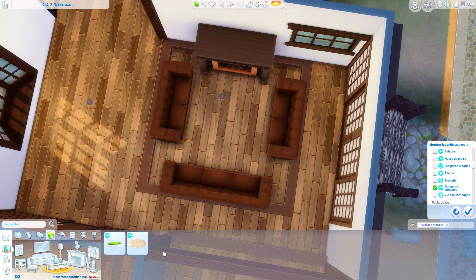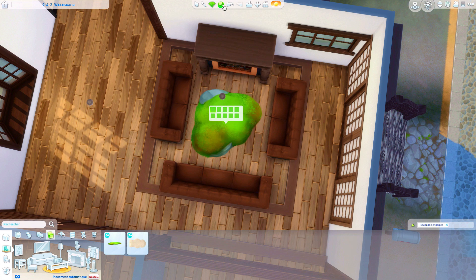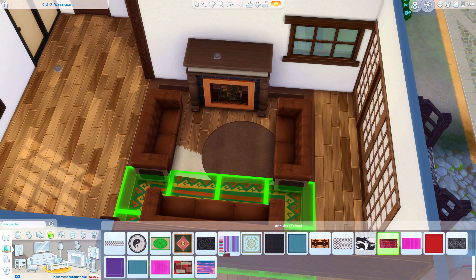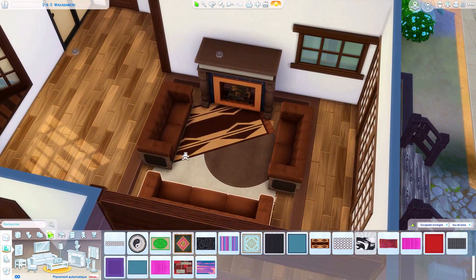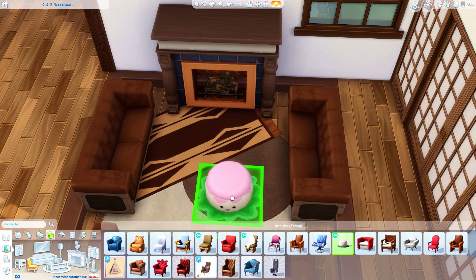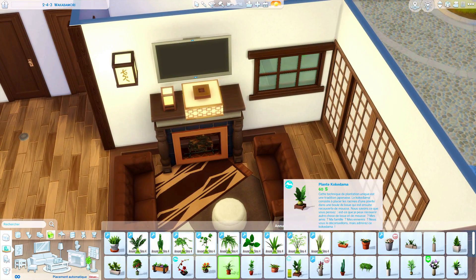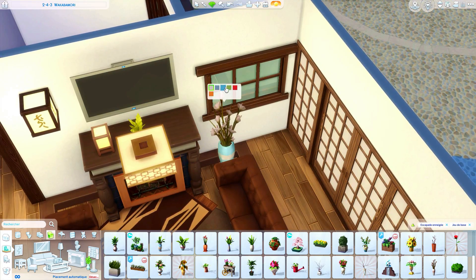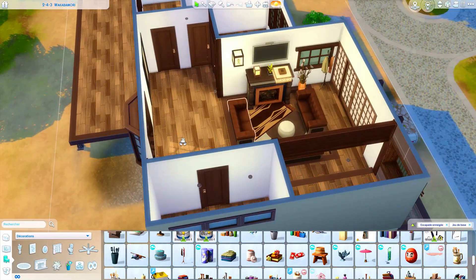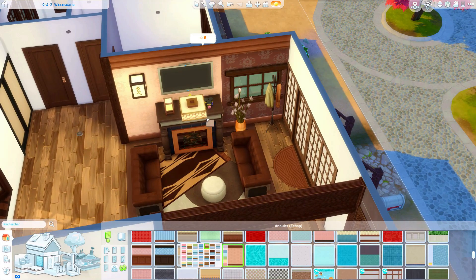Avec Escapade Enneigée on a ceux-là — c'est beau — et on a ceux-là. Est-ce qu'on ne mettrait pas un comme ça et un du jeu de base au-dessus ? Et même venir en mettre un autre qui fasse très vintage, comme un assemblage de trois tapis. Je ne sais pas du tout quoi mettre pour meubler au milieu, donc je pense qu'on va quand même partir sur le petit pouf. On va aller dans les plantes et venir tout simplement meubler avec les plantes aussi. Le porte-manteau de Moonbow, on le met bien ici. Le taf pour le salon, il est fait — c'est un salon assez... j'aime bien l'ambiance.